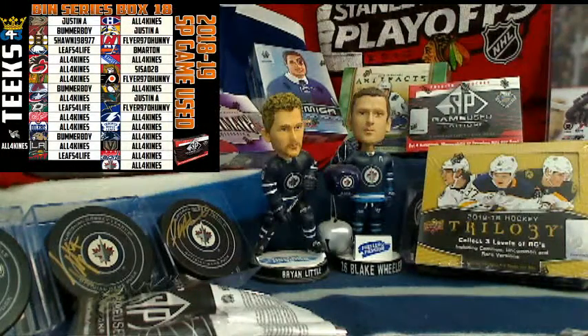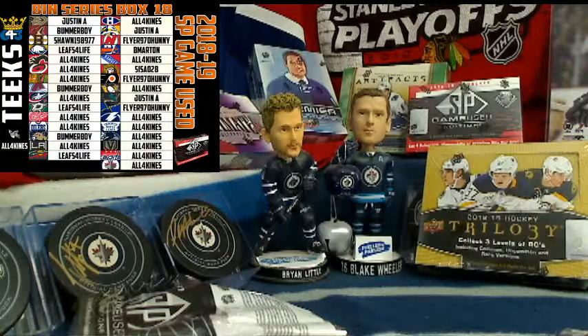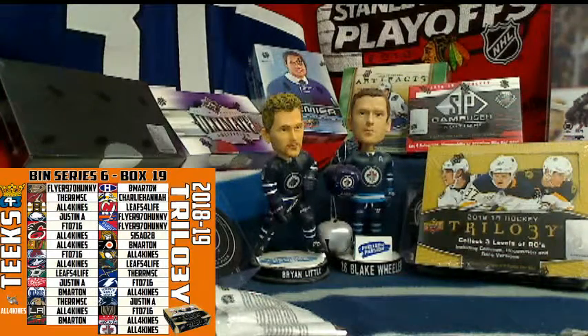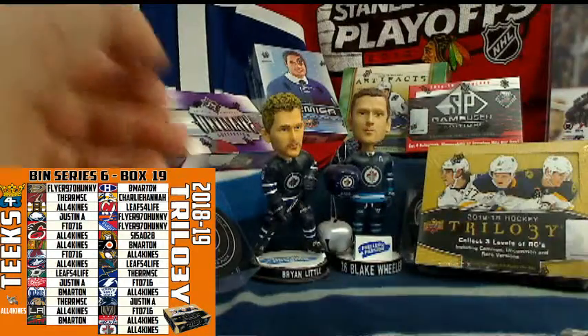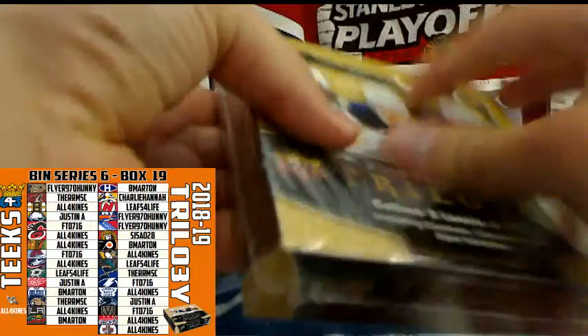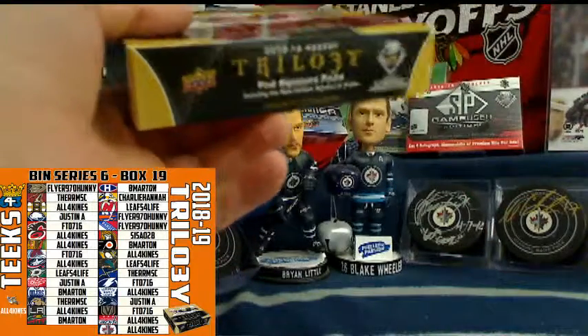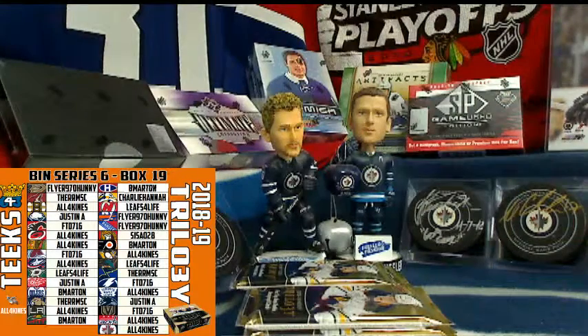Next up we've got Trilogy. The Trilogy team list includes all four kinds, B Martin, Flyer Honey, Flyers Takedown, Justin A, Leafs for Life, and Therm — good to see you guys in the box. All four kinds got the satellite as well. Good luck everybody. This has been a fun product — I enjoy breaking it for you guys. Got a couple boxes of SP Authentic on the way, and then we're going to do some auctions in a couple of weeks once the hockey pool rolls around.